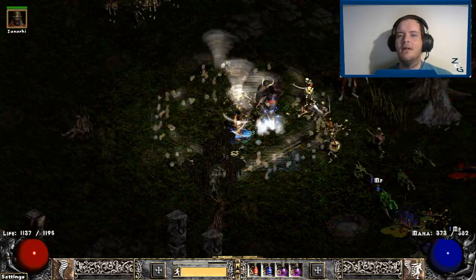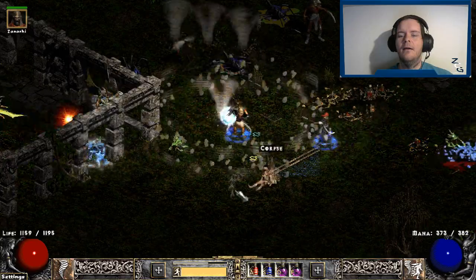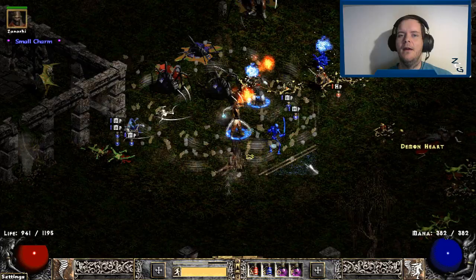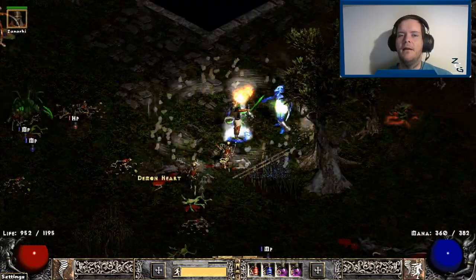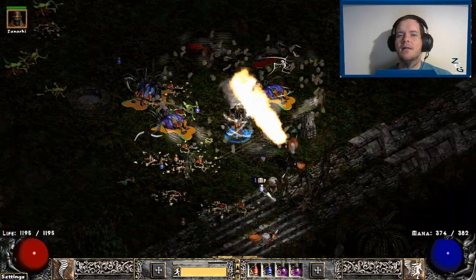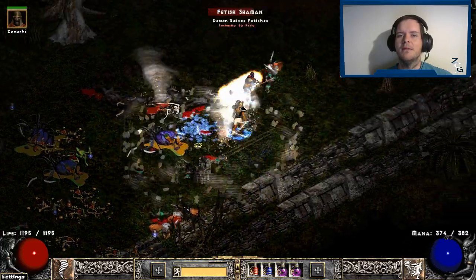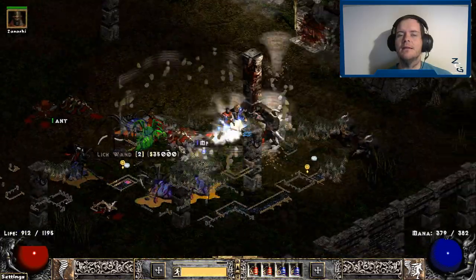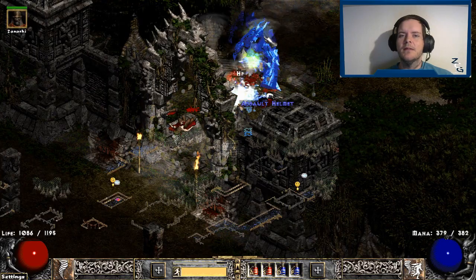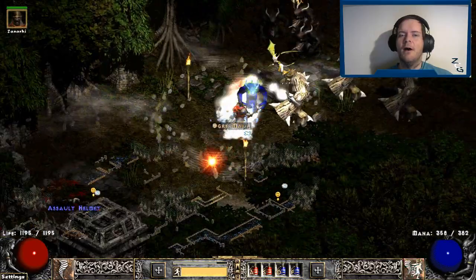One thing I will note is that there are not any normally physical immune spawns that I've run into yet — I've run quite a few of them and have not seen any physical immunes, other than random rare mobs that get stone skin and can become physical immune. However, the normal mobs themselves do not have physical immunities. That being said, you can get the mod that says 'map contains ghosts' and those will be physical immune, however they do not normally spawn in the map itself.